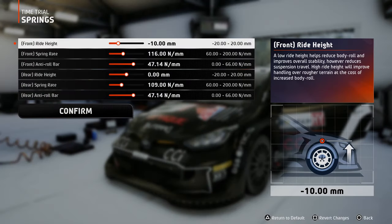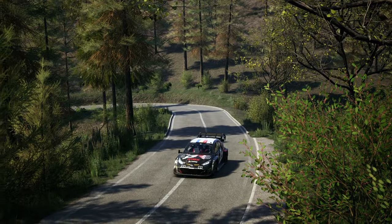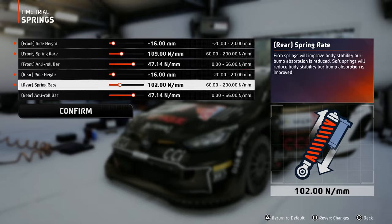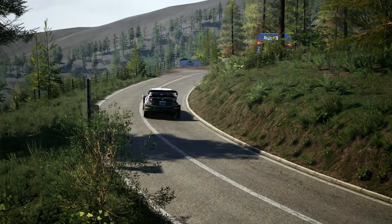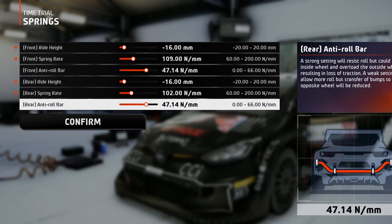In the springs tab, you should not set the ride height as low as possible, even though the surface is asphalt, because as discussed earlier this asphalt is pretty bumpy. It's better to leave some room for more suspension travel. You can go one or two pips on the softer side with the spring rate, but I do not recommend softer than this because you want the car to be planted on the road.